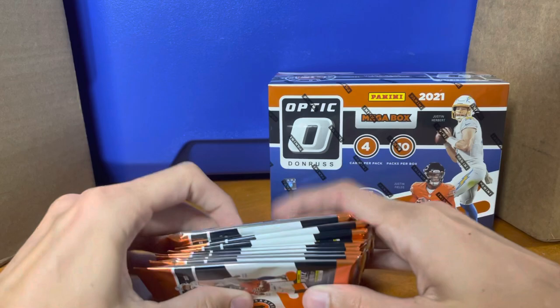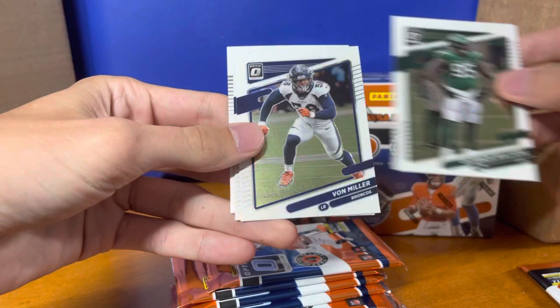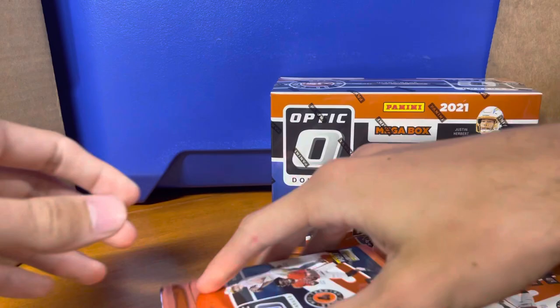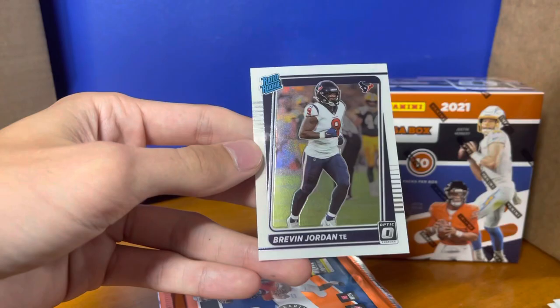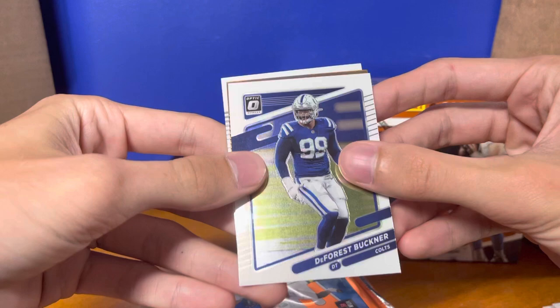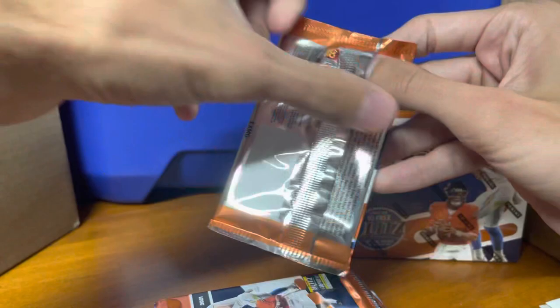Looks like it might be thicker — can't tell. Alright, first pack: Quinn Williams, Vaughn Miller, Tyler Lockett, and Anthony Schwartz. Second pack: Barry Sanders, Matt Ryan, and we got a hollow rated rookie JC Horn, then a base Brevin Jordan.